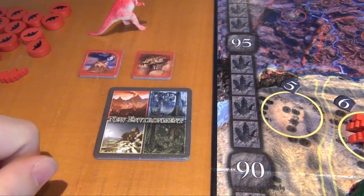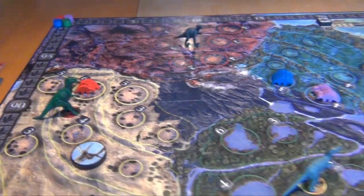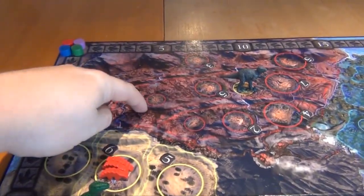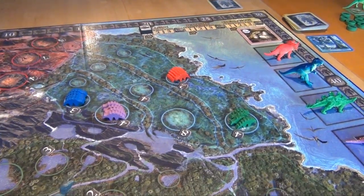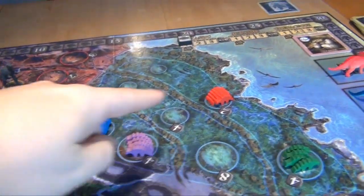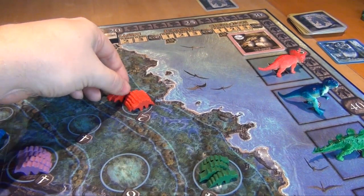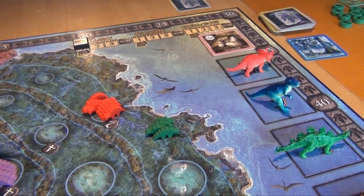Each environment card lets you place three dinosaurs into that environment, splitting them among areas however you like. The largest herd in each area occupies the primary spot. Red considers splitting his three dinosaurs across all areas, but the purple player also has a desert card and the green player's T-Rex is nearby. So red decides to put all three dinosaurs into one area, where they occupy the primary habitat. The new environment tile works like an environment card except you can choose any of the four environments.